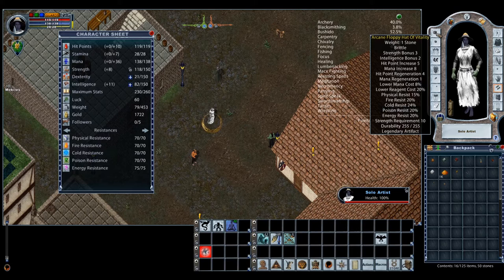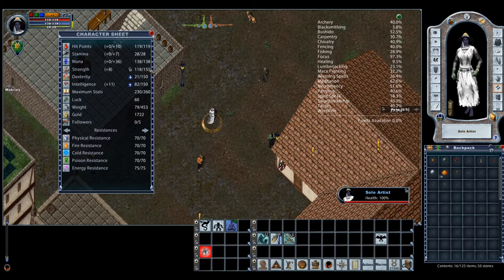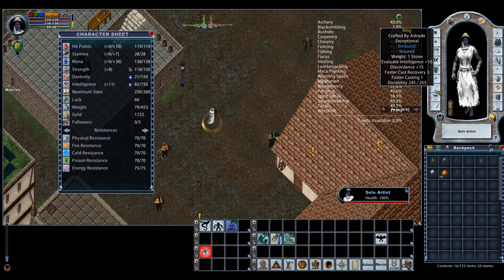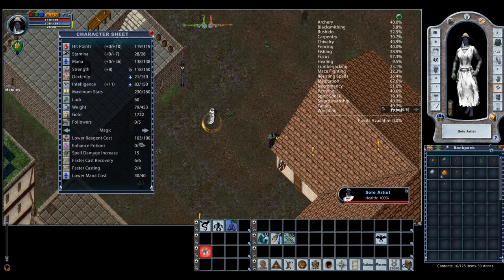I'll quickly go through the items I'm using. One thing you want to make sure is that the items you use are within your strength requirement, which won't be a problem since we raised our strength first using the resist technique. If they are studded or a heavier piece, they have to at least have the mage armor property because you don't want your mana to regenerate slower than possible. I'm using 3-in-1 rings and bracelet. As long as you have 100% lower regen cost, 6 and 2 faster casting, and 40% LMC, you should be good. I get about 16 mana regen out of this suit.